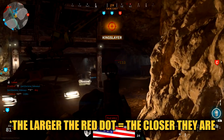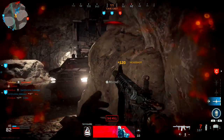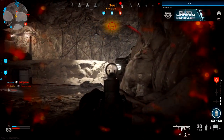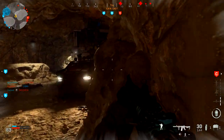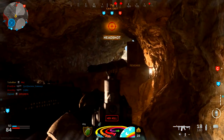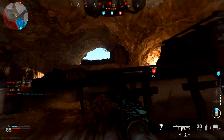You'll see red dots pinging on the compass, and that information will give you a general indication of where to direct your attention. But I have to warn you — don't blindly run in that direction. It's just showing you where on the map the fire is coming from. Don't run to it like flies to a light, because there could be enemies directly around you. You have to be really alert.